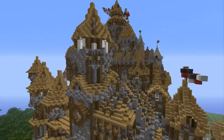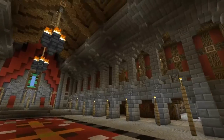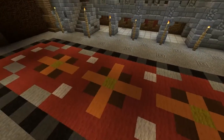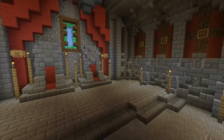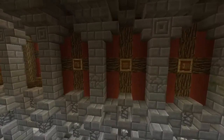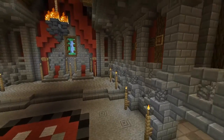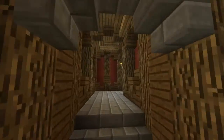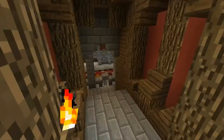Now I'm going to show you the changes for the interior of the castle. For the throne room, we decorated the carpet in the middle with different kinds of colors, and we finished the walls and the ceiling. Instead of the green stained clay, we used red stained clay all over the castle because you guys suggested that. Up here nothing really changed — we just made a small part of this corridor.